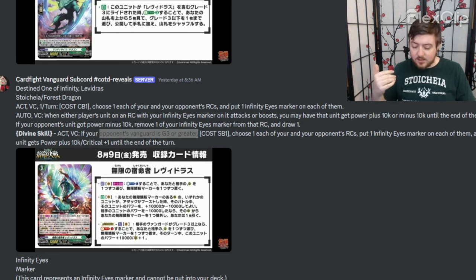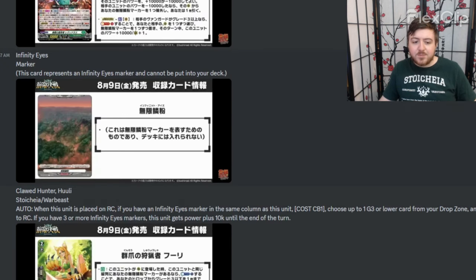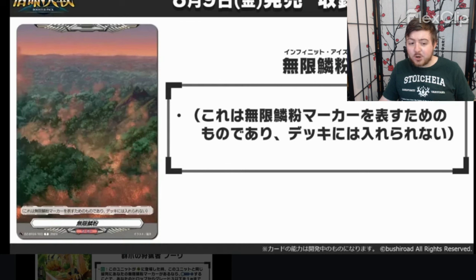There's Youthberg who can go into its different forms and basically get this ability of 10k and a crit on one of the bad forms that people only play one of to throw in soul. So this divine skill should have been able to be used when your opponent's grade two or more. Also, this 'remove one of your Infinity Eyes, draw one' is good — I like this, that should have been a skill. However, the marker effect of plus 10k or minus 10k shouldn't have been on the vanguard at all.